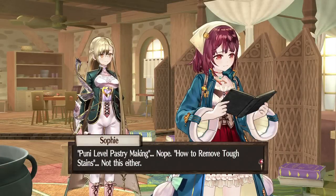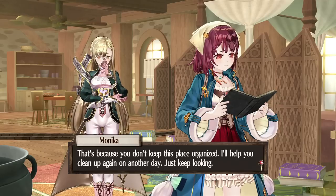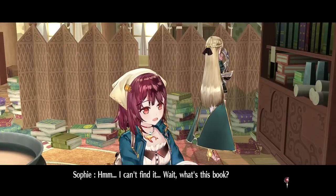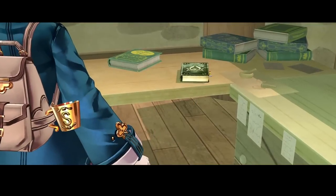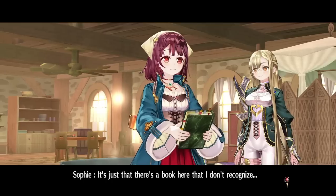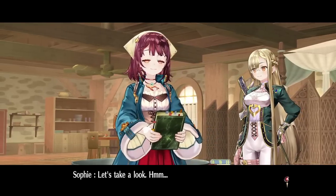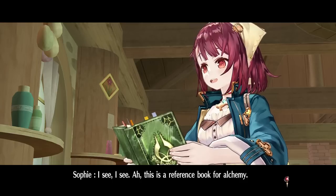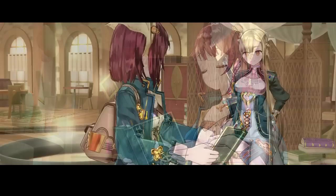Puni level pastry making — nope. How to remove tough stains — not this either. Monica, I can't find it. That's because you don't keep this place organized — I'll help you clean up another day, just keep looking. Okay, so it's not here. What about here? I can't find it — wait, what's this book? It has a very elegant binding. I wonder what's inside — let's take a look. I see, I see — ah, this is a reference book for alchemy! But only the beginning is written; the rest is all blank pages. Maybe grandma was writing it.